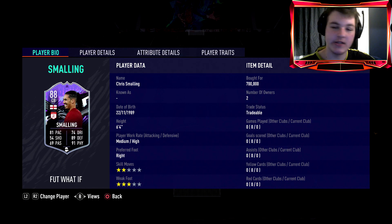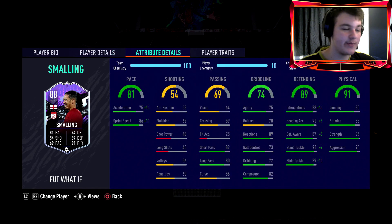Starting off, he comes in at 6-foot-4 with medium-high work rates. His pace is 81, and his passing — 82 short passing and 80 long passing — is honestly underrated for a center back. I really love passing out from the back with my center backs, so those stats are quite important. He's also got 75 agility and 70 balance, which for a center back is really good — it means he can actually somewhat dribble and feel okay on the ball.